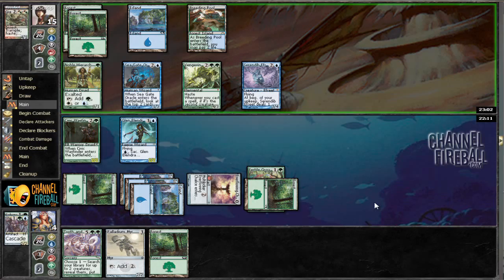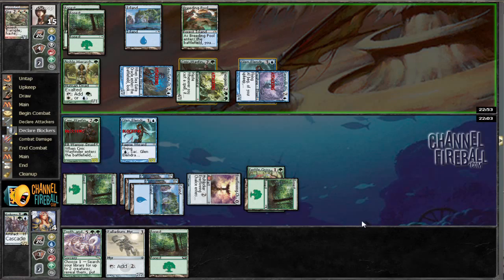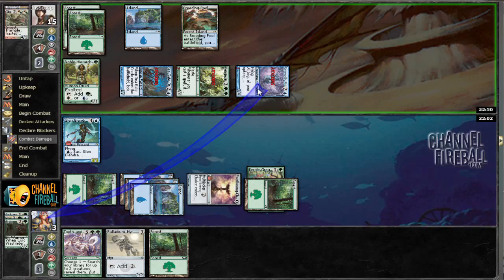This guy's going to probably swing with everything now — that's what I would do. Swing for the clouds. So let's go ahead and block here, then we can block here, take one. I think we can draw into some other stuff like Jace would work, maybe. Just something. You can almost peel a blocker and then peel a land.